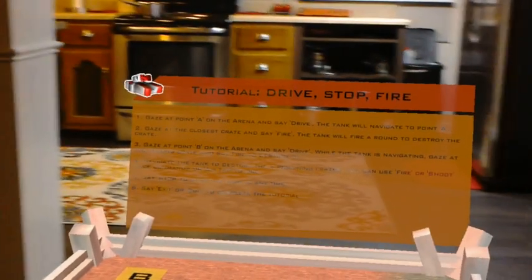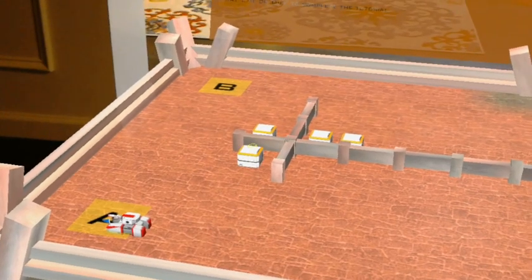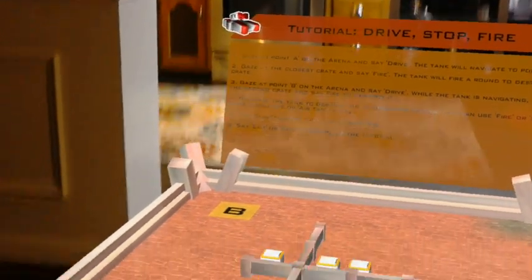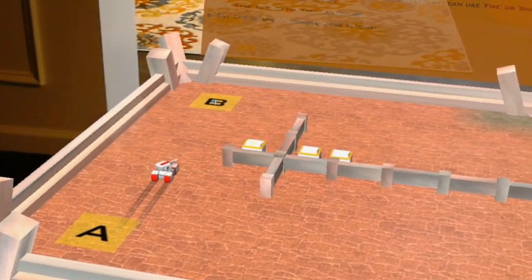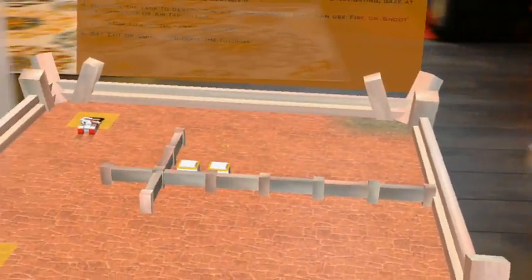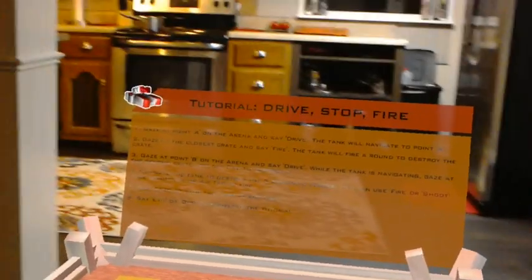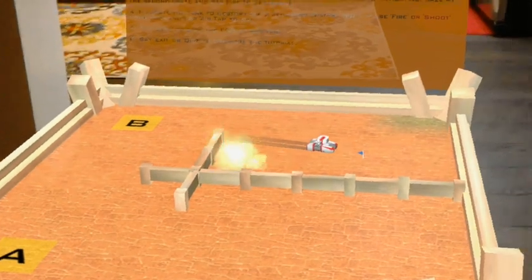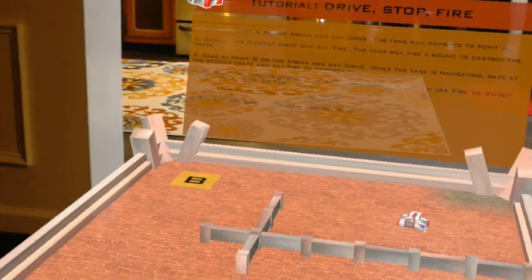Well done. Gaze at the nearest crate and say 'fire.' Fire. Nice. Now drive to point B — drive away there — destroy the second crate. Fire. Drive around; say 'stop' to stop the tank. Destroy the remaining crates using air tap. Excellent. Say 'exit' to end the tutorial. Exit.